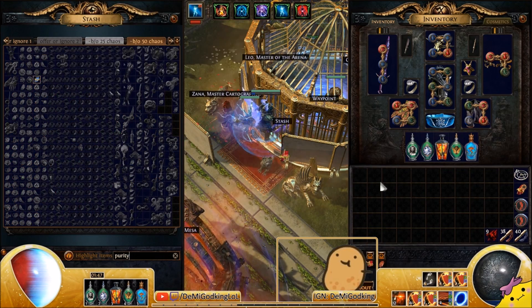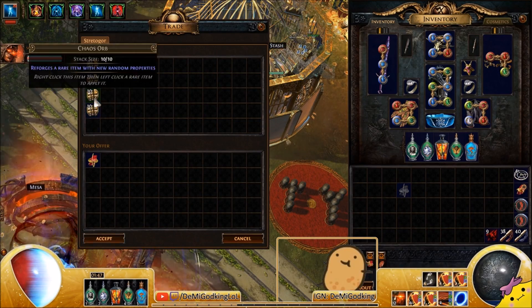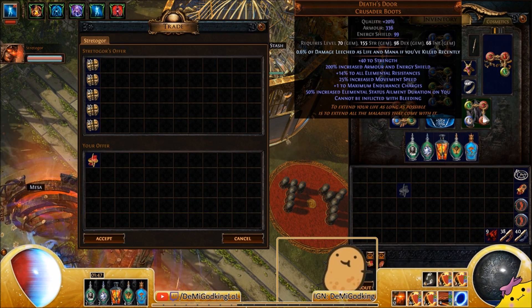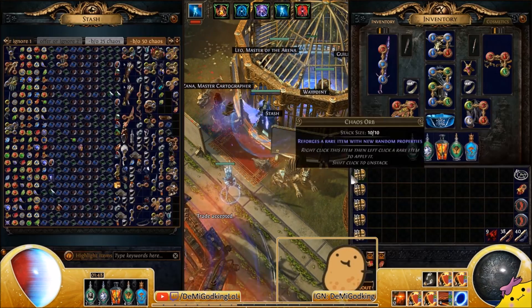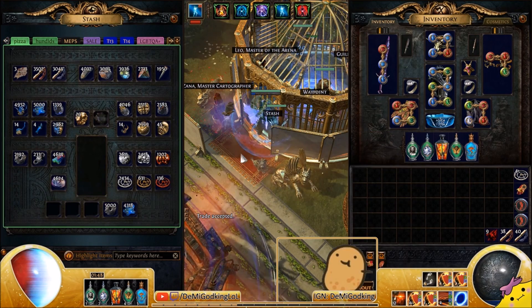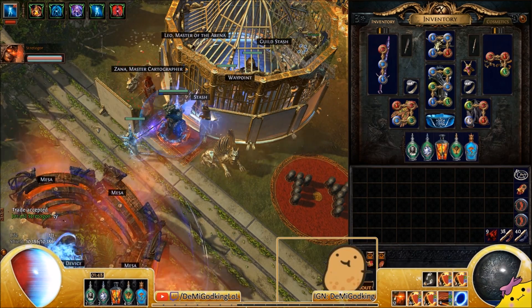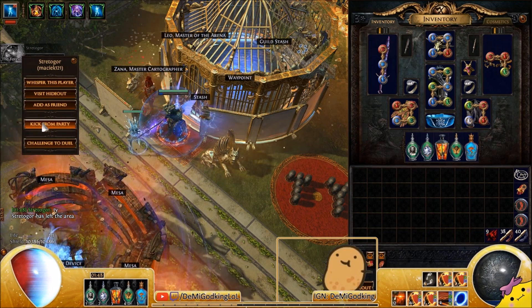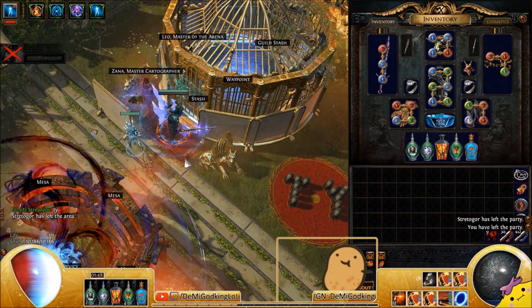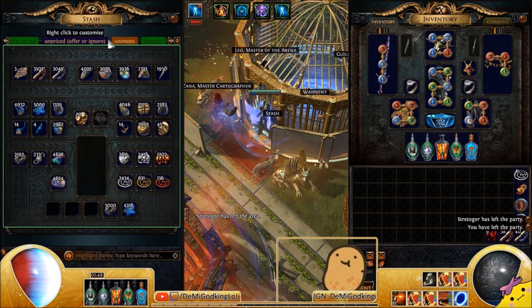You can also do the labyrinth chest that gives you a guaranteed lab-specific unique. There are four of them, but the highest value one is Death's Doors boots, which are usually worth around 3x to 4x depending on the roll. If you get a good enchant on them such as leech, penetration, attack/cast speed, or regen, it goes up exponentially — I sold a 10% elemental penetration if you haven't killed recently pair for 25 exalts the other day. So if you get Death's Doors you can keep running uber lab, get a good enchant, and the price spikes exponentially.